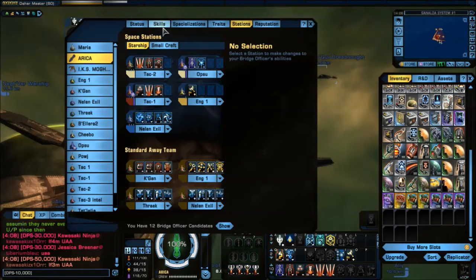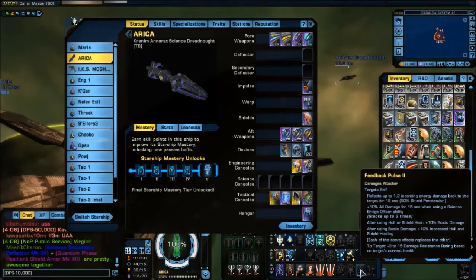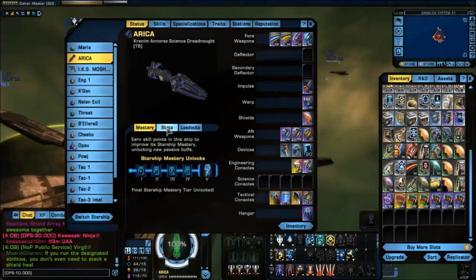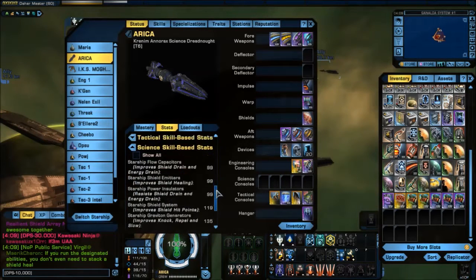You'll notice here on my ship I've taken off quite a few items — everything that boosts particle gens. Particle gens scale Feedback Pulse; they increase the amount of reflection. I have Feedback Pulse 2, which is a Lieutenant Commander science skill, and you'll notice that at 99 points in particle gens it says it reflects up to 1.2 incoming energy damage back to the target for 15 seconds. And yes, I am at 99 particle gens right now.